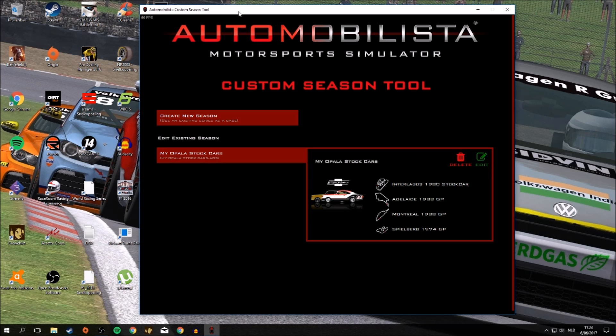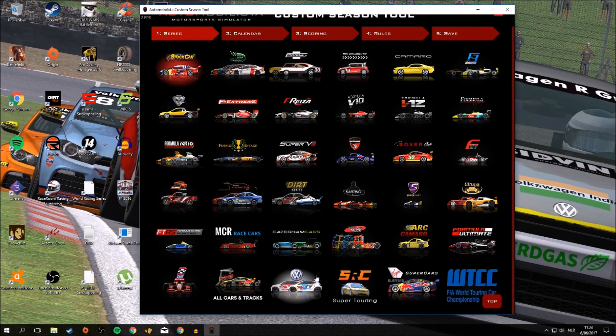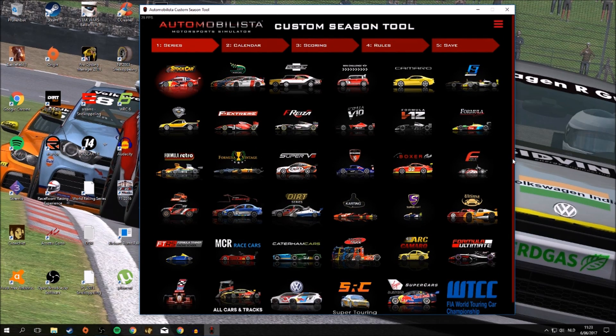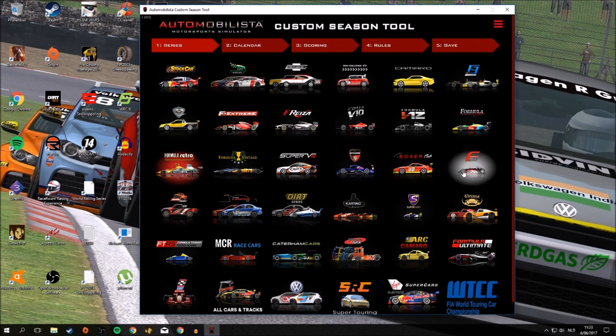When you launch it you get a screen where you have the option to create a new season. If you already have some seasons going on you can choose to edit existing seasons. We're going to create a new season. Then you can see all the series that are in your Automobilista game, including mods. Basically you should see all your content here. You can choose the series with which you want to run a championship — for example, we could run a championship with Formula Retro. Just click OK and it's selected.